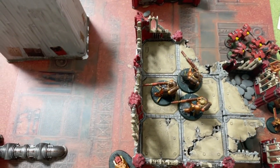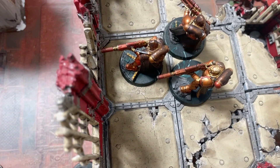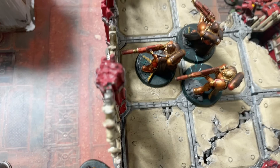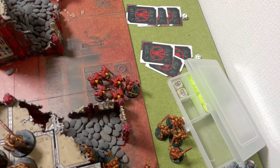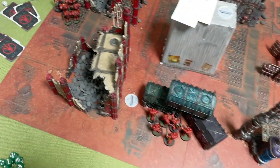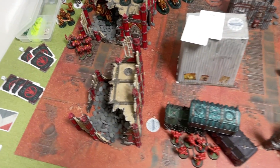One of them had taken a wound. The Sergeant at the back is taken out with combat. Those guys cannot consolidate in - it's not going to be productive for three attacks from Bladeguard. That is the end of turn one for Blood Angels.